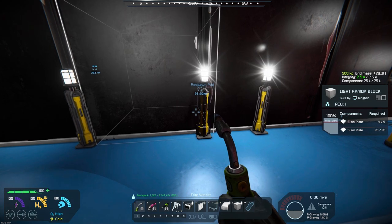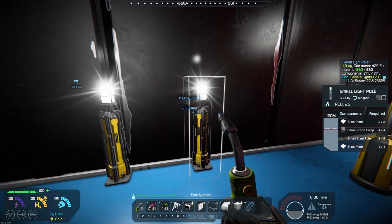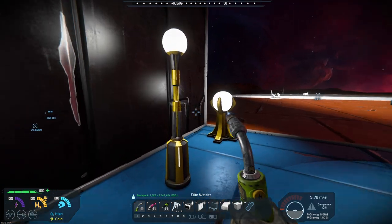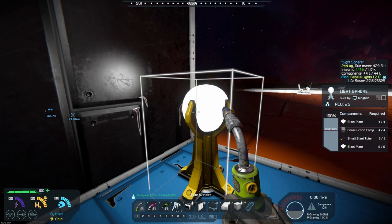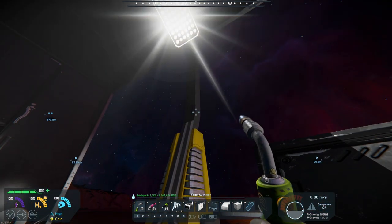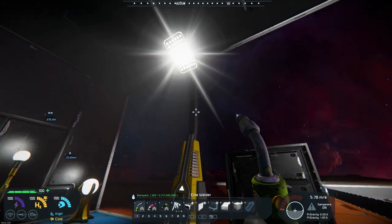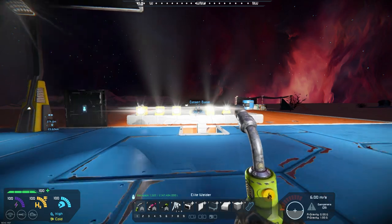They've also put in small light poles — this is a double pole, this one's a corner small light, this is a middle small light pole, a medium light pole, and then there's a light sphere. So lots of different lights, and there's also a tall, almost street-line large light pole.